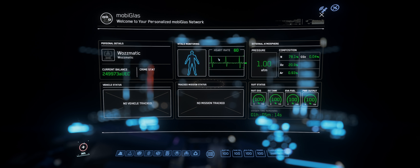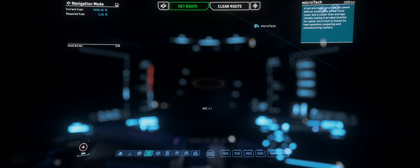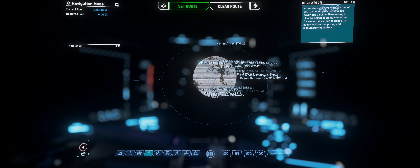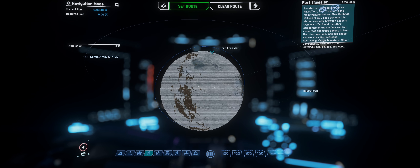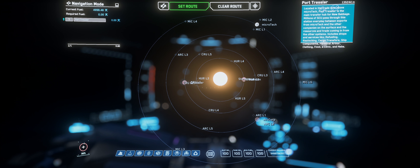The Moby Glass gives you all kinds of information about your character — air pressure, oxygen, your balance, and so on. There are menu options on the bottom left for all kinds of things, but what we want is the map, which is called Skyline. We're at Microtech, so double-click on the planet and use the mouse wheel to scroll in. The maps can be a little awkward — a fellow streamer calls it 'map PVP' when you're fighting to mark a location. Click on Port Tressler, then set route. You can also access the map directly by pressing F2.